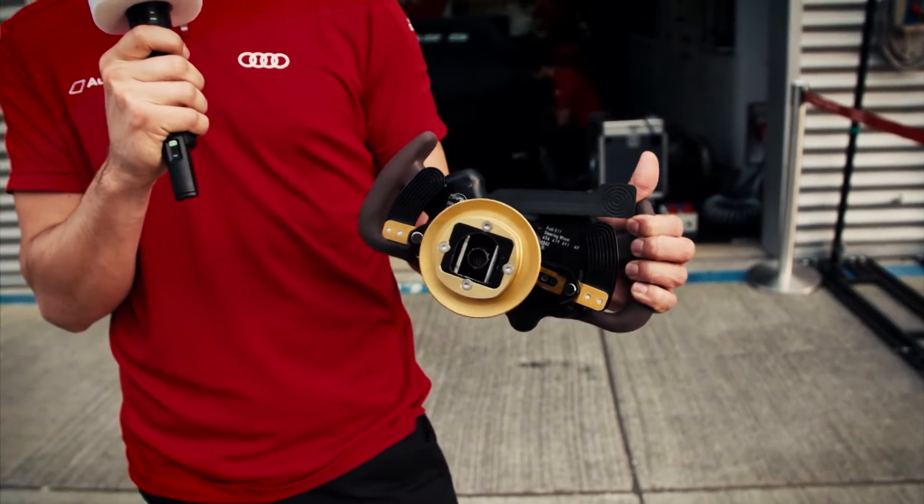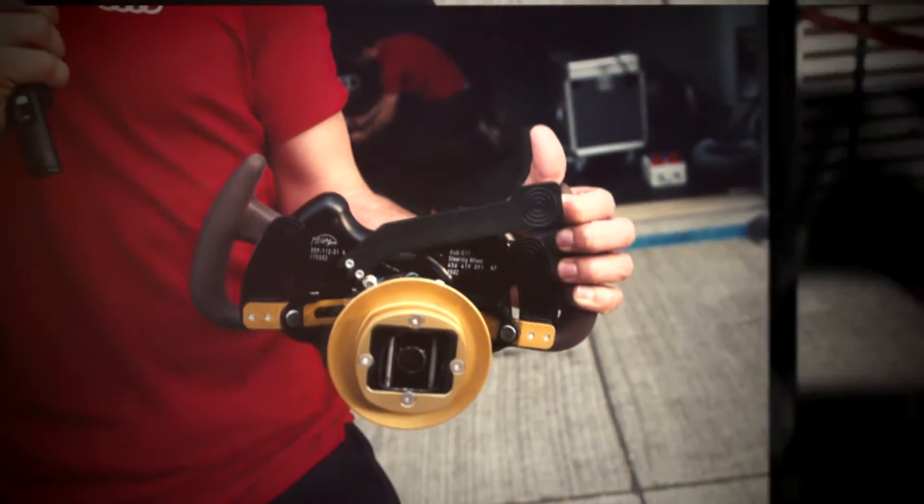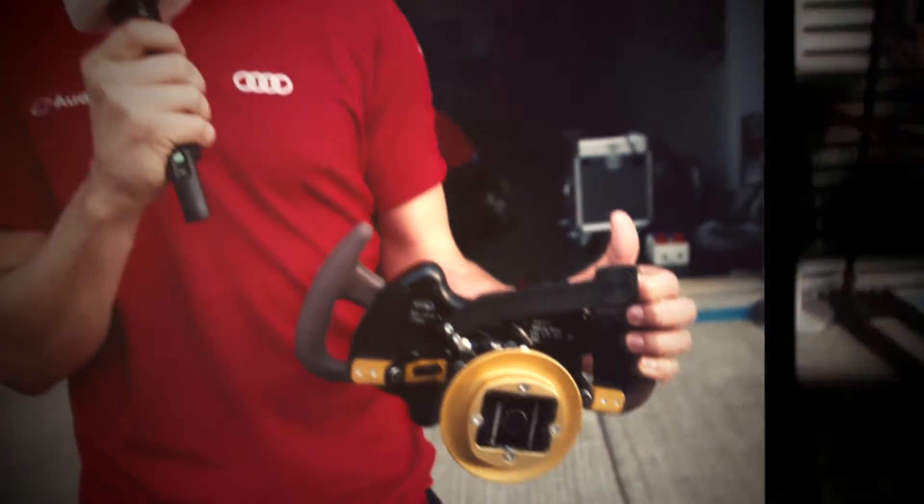On the rear you have three paddles. The one on the right-hand side is to shift up, the one on the left is to shift down — we do that under full throttle and don't have to put the clutch in, we just pull the paddle and the gearbox does it automatically. Then we have this upper one which is for our TRS — a drag reduction system similar to Formula One. When we are within one second of the car in front, we can use that to overtake.